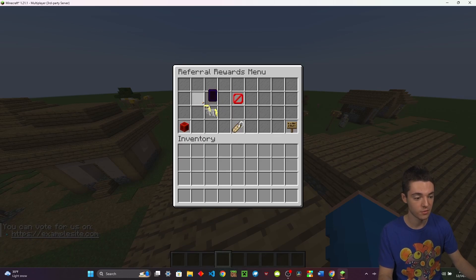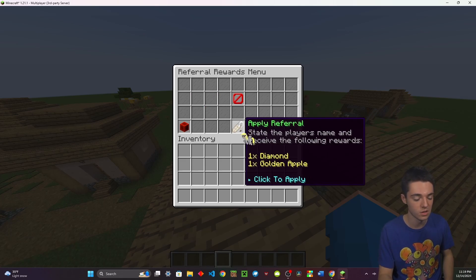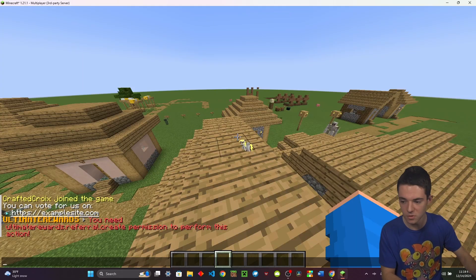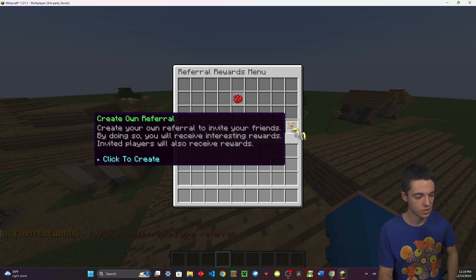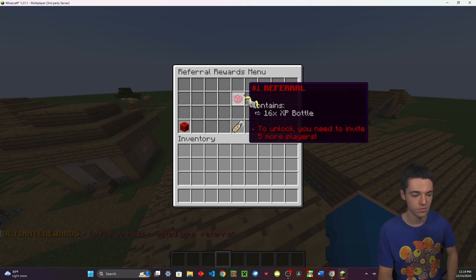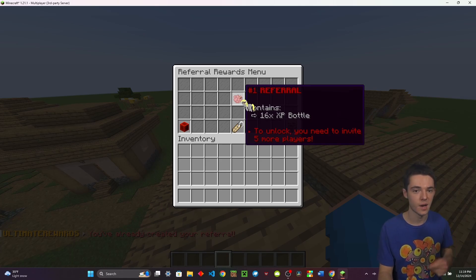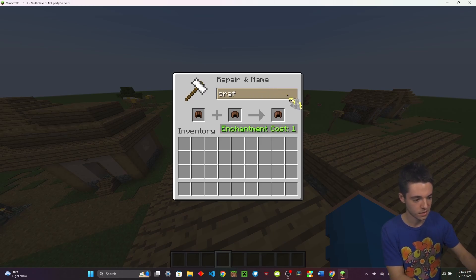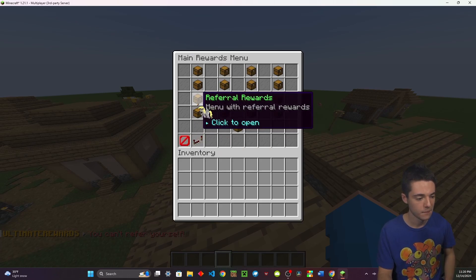Right here we have referral rewards — you can set up referrals for players so they can get more people to join the server and receive items when those people do. You can create your own referral code. Once you invite five more people who use your referral code — for example, entering 'CraftedCroix' — you get your reward. You can't use your own referral code though.